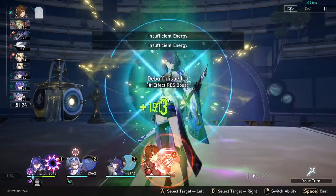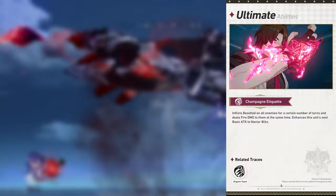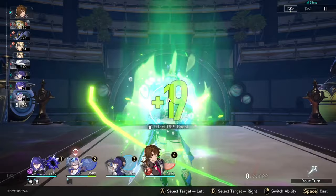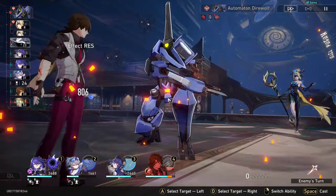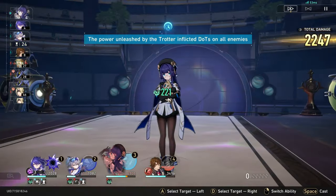Gallagher's turn is up. He's using his skill to heal Acheron and then straight up jumping into his ultimate. His ultimate applies Besotted to all the enemies, and whenever enemies have Besotted, if I attack them with any other teammates they will heal. And straight up after using his ultimate, Gallagher advances himself forward by 100%, so basically he's giving himself an extra turn. That's why I was able to use the skill again to heal one more time. Having Eidolon 2 on Gallagher is very useful as whenever he heals with his skill he also cleanses and removes a debuff from one of your teammates.